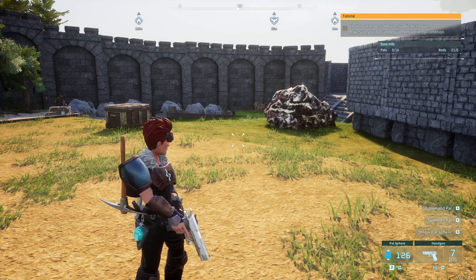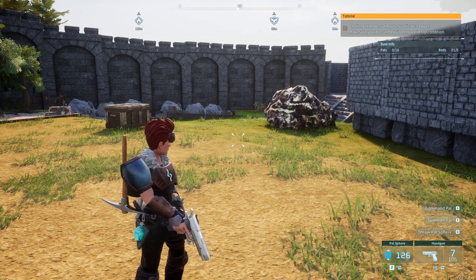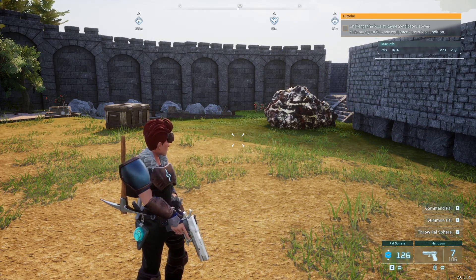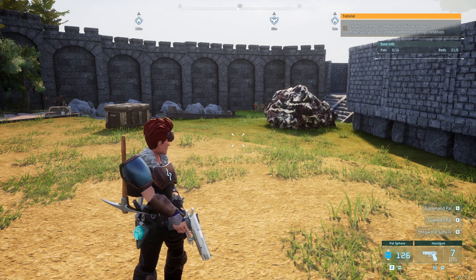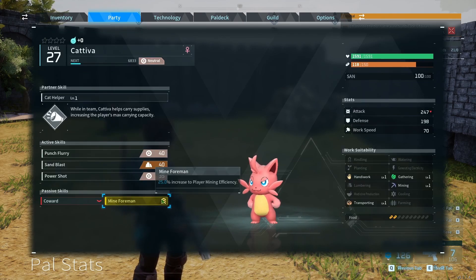We're going to be showing you a new build here — this one is a mine foreman build. It allows you to mine ores really quickly, including iron, stone, sulfur, and charcoal. This works great for early and mid level play. There are ways to make this better later on, but what you're going to need is five cats, each with the Mine Foreman skill, which gives you 25% increased player mining efficiency.